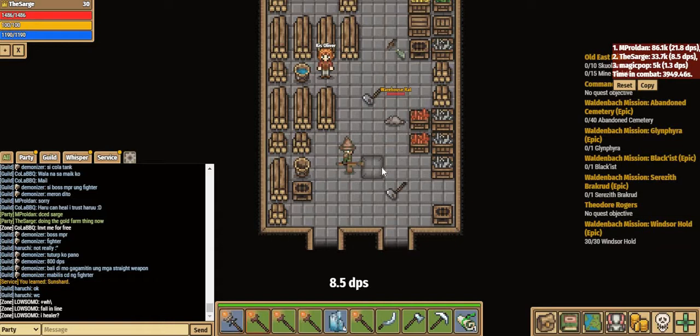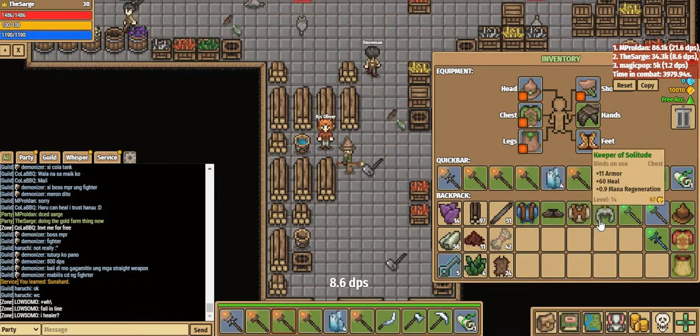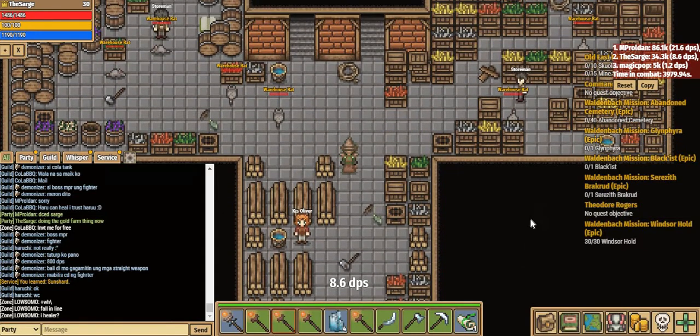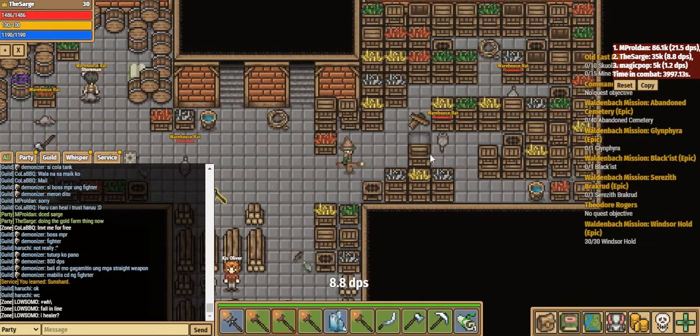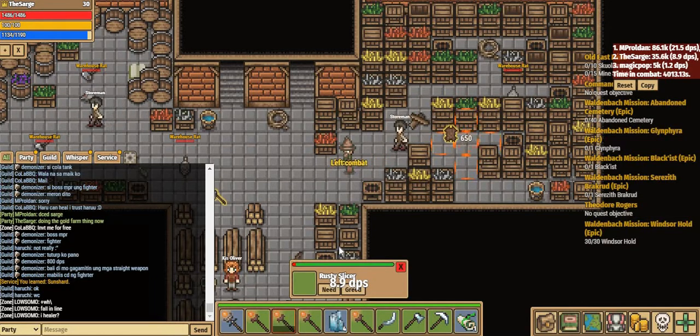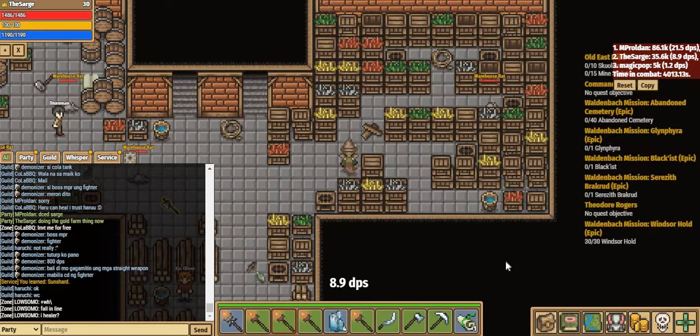Basically all you've got to do is go ahead, run through these guys, kill them, and if they drop a green item just click need and get them in your inventory until your whole inventory is full. Then go outside and sell them. You can make around 1k per full inventory with average luck, or up to 1.5k if you're lucky. It takes roughly 4 minutes to get a full inventory with 15 slots. Make sure you're also picking up these hides and fibres — I've been saving them up and they sell for around 30 gold each.